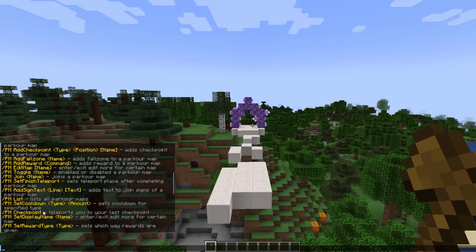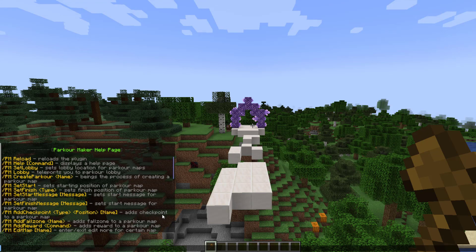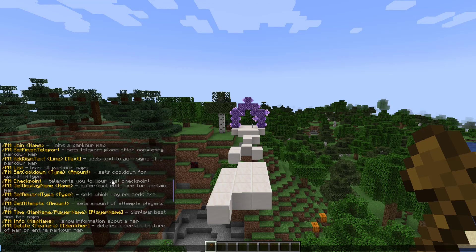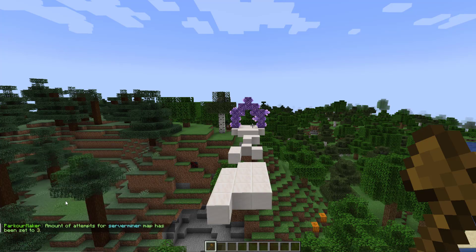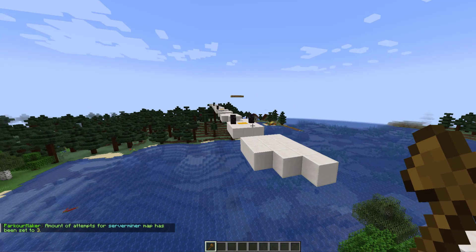There are a few other cool commands you can use. For example, you could set the finish teleport if you wanted players to go somewhere else after completing it. You can set the cooldown — the amount of time before they can try again. Then there is attempts: if we do /PM set attempts and set it to three, for example, you only get three attempts at completing the map before you get kicked out and lose.